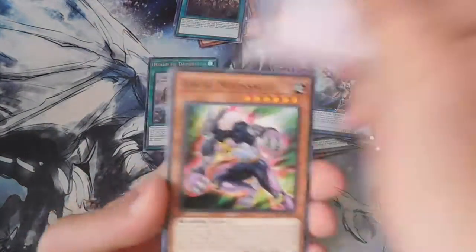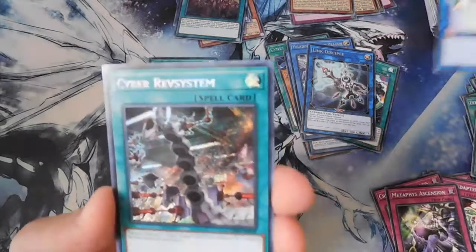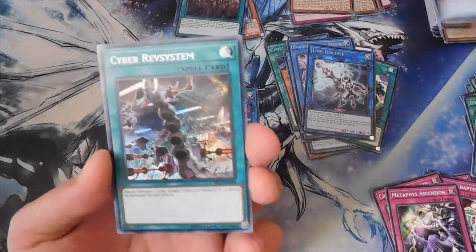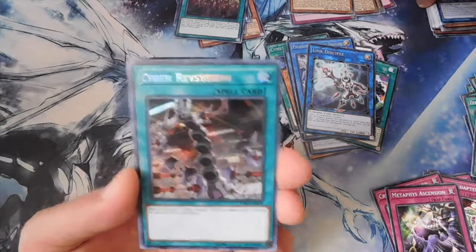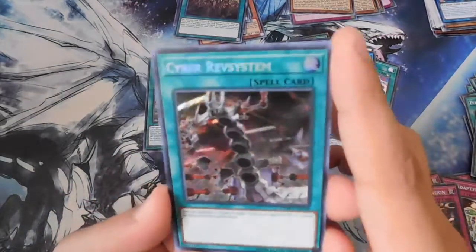Metaphys Ascension, Gookie Moonsault, Restoration Point Guard, and a Cyber Rev System — awesome, that's exactly what I needed. I needed two, I already have one, just got my second. I am so happy. So we managed to get a Secret Rare.